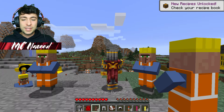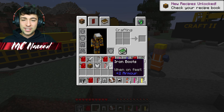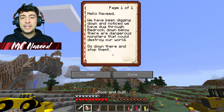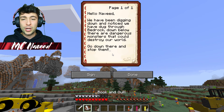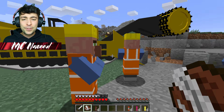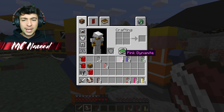The villagers did give us a giant chest with loads of awesome items. They've given us a full iron set, an iron sword, and a wonderful book. Let's see what it says: 'Hello Naveed, we have been digging down and noticed we have dug through bedrock. Down below there are dangerous monsters that could destroy our world. Go down there and stop them.' Villagers, of course I'll do that!